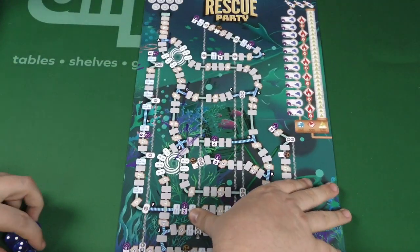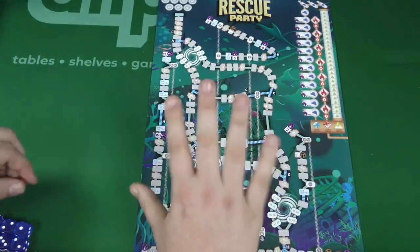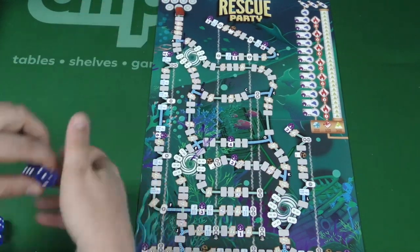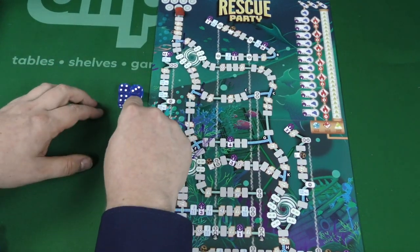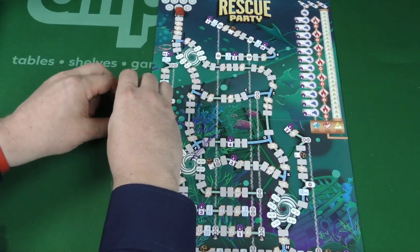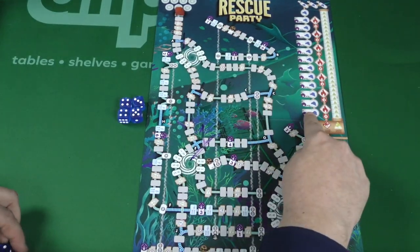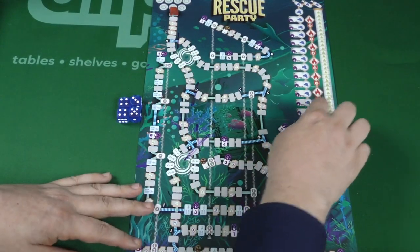Now let's talk about the gameplay itself. You have a little submarine — my copy is missing a submarine, so we're going to use this little elephant here. You start here, and you have a pool of dice that you'll roll. You use dice, and when they're gone, you can re-roll them whenever you want, but every time you do, negative things happen. You'll run out of oxygen. You have three resources: oxygen, damage, and stress, and you don't want to get any of them.